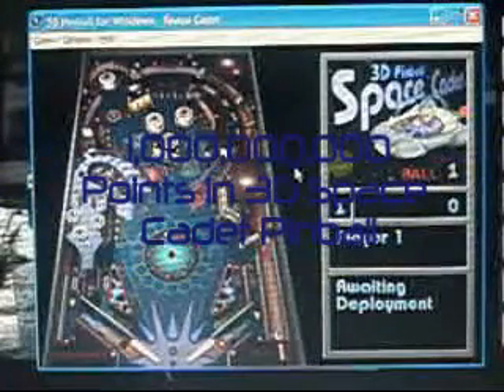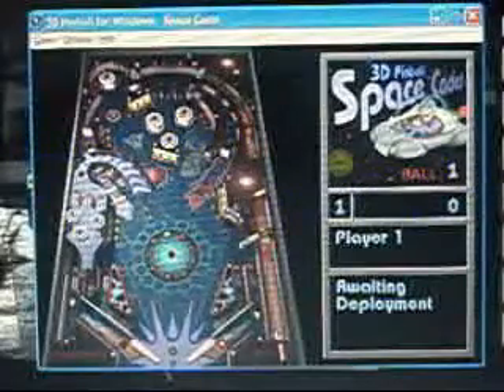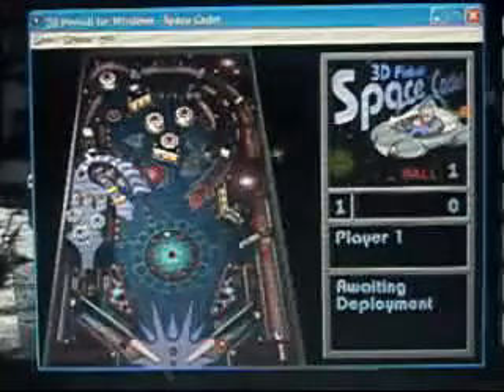Hey everyone, it's Halo Master 025. Today I'm going to show you how to get 1 billion points in 3D Space Pinball. First, you're going to want to type in 'hidden test' right when you start a game.